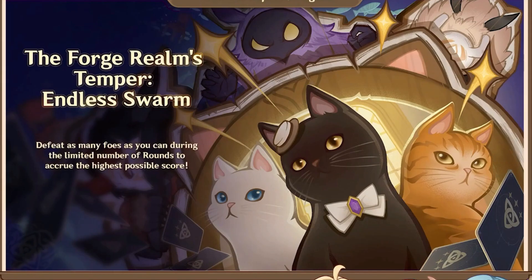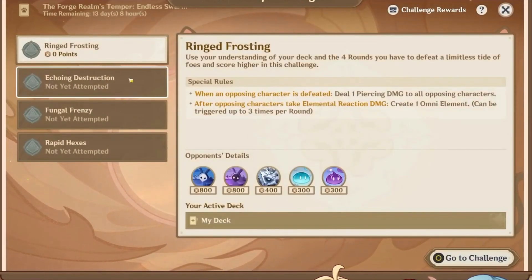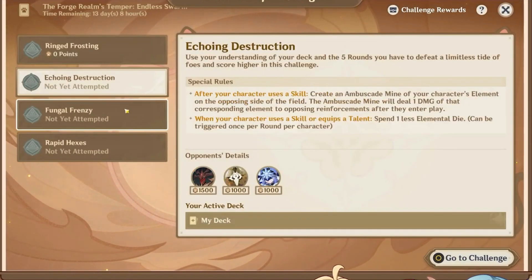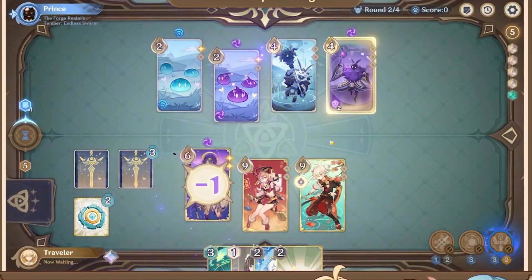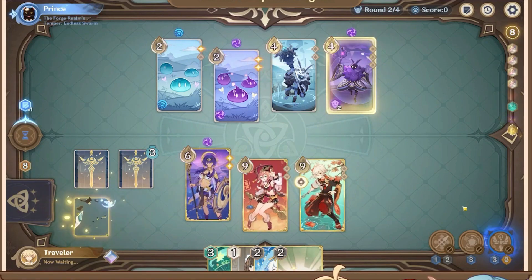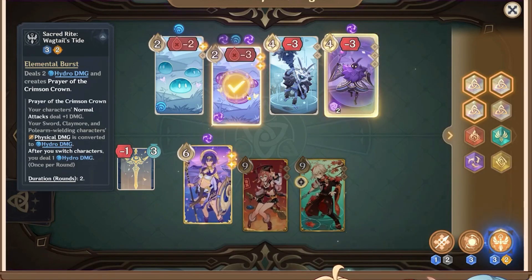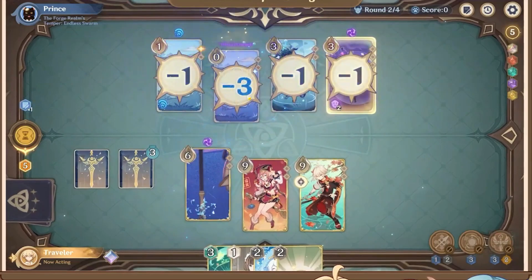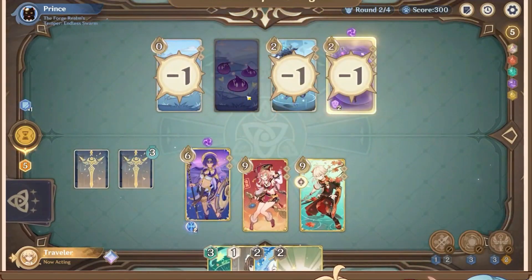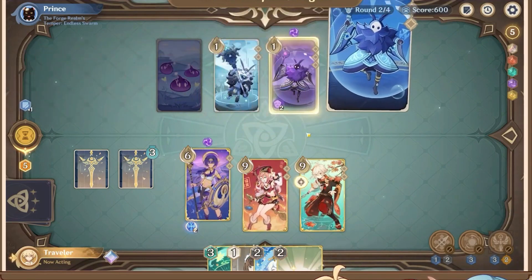New character cards will be added, and a new game mode called The Forge Realm's Temper Endless Swarm will be available in version 3.8. Different stages will feature special rules with different buffs and a variety of opponents to battle against. Defeat these opponents to increase your score. Travelers will need to pit their well-constructed decks against endless waves of enemies for a set amount of rounds. The more enemies you defeat, the more points you earn.